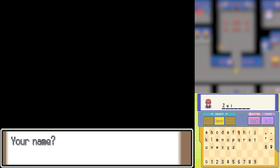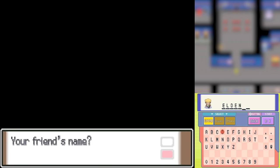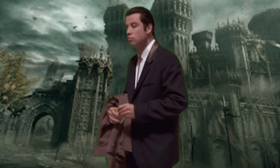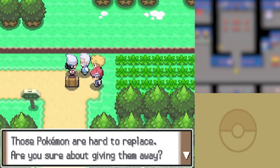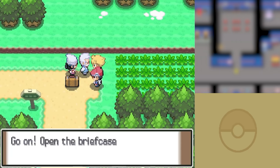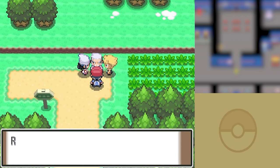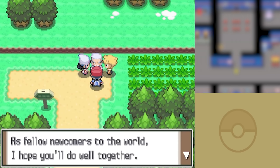I of course name myself Zwiggo and my rival's name is going to be Elden, because everybody on the planet Earth right now is playing Elden Ring, including me. And I suck at it. Once we're done with that, we get to pick our starter Pokemon from Professor Rowan, but we're just going to go with Chimchar because it doesn't really matter who we pick since these guys don't have their own forms.